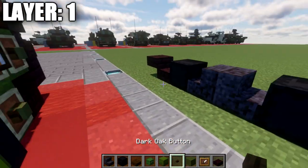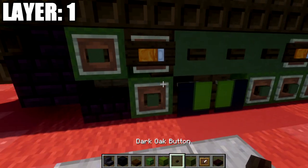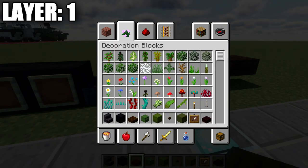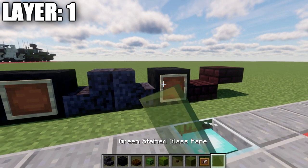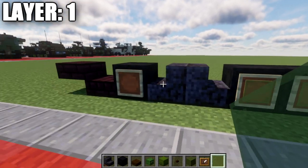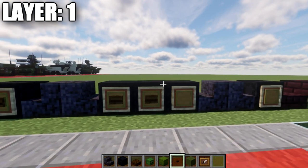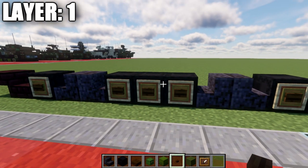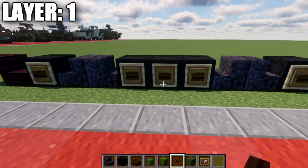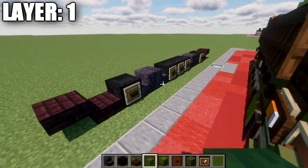Now go to each black shulker box and place item frames on their sides. In those item frames, place down green stained glass panes — that's 1, 2, 3, 4, and 5. If you're on Java, you can also place a dark oak button on the side of those shulker boxes. Note that placing a button and item frame in the same block space is a Java-only feature. On Bedrock, just place the item frame and skip the buttons for the tracks.